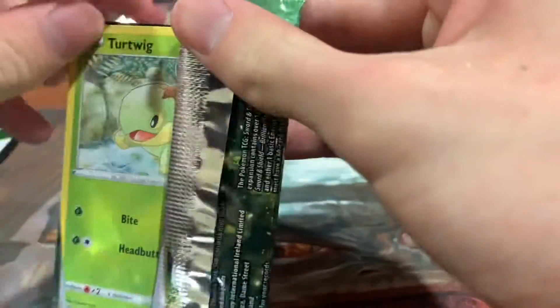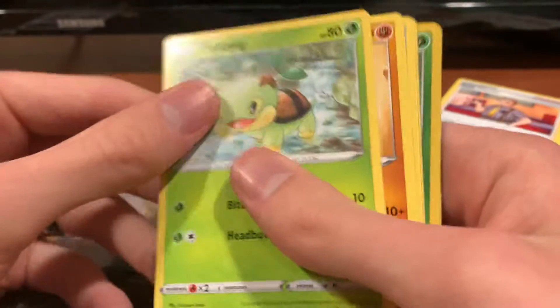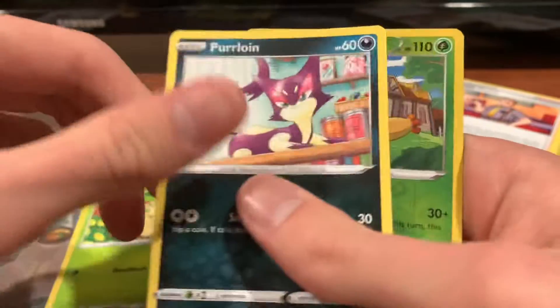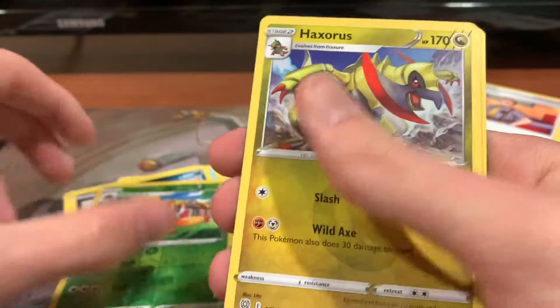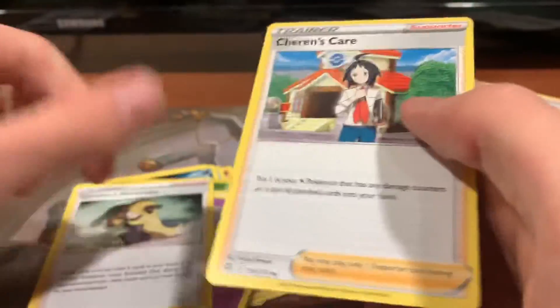These packs aren't too exciting. I mean, the Holos are nice, but nothing to really pop off about. Oh, it's upside down — here we go. Last pack for this video today, hopefully something nice. Oh, white — well, maybe we can still get a Trainer Gallery thing. Turtwig, Trapinch, Piplup, Shroomish, Purloin, Reverse Holo Mothim, Haxorus, Fighting Energy, Starmie, Cynthia's Ambition, and Sharon's Care.